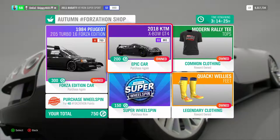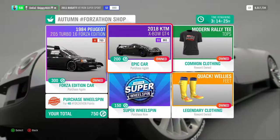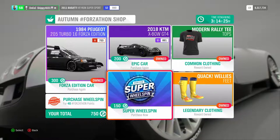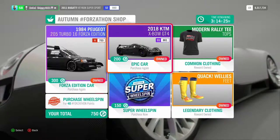Welcome back to Forza Horizon 4. If you're new around here, hit that subscribe button, because the lovely people at Turn 10 and the Forzathon shop have added the 2018 KTM X-Bow GT4 — an epic car.